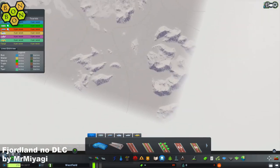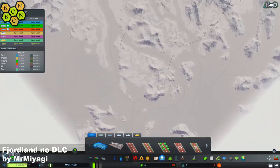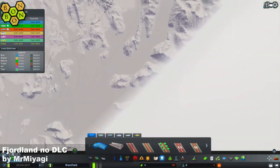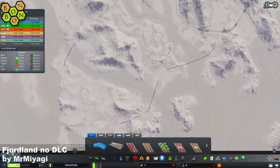Shipping routes — all comes in from the corner and goes into the fjords. One over there, one over here, one over there. Pretty much covered.